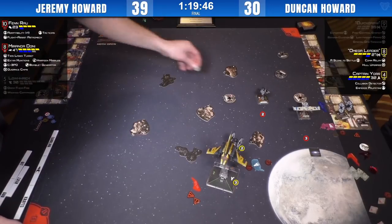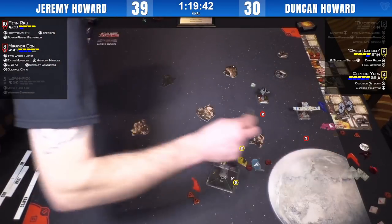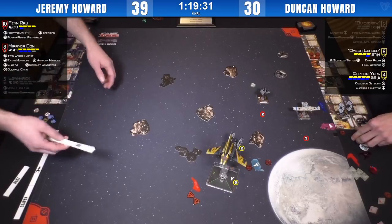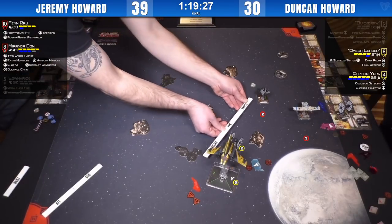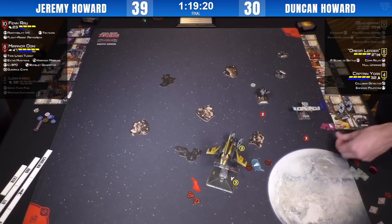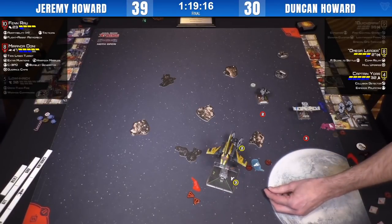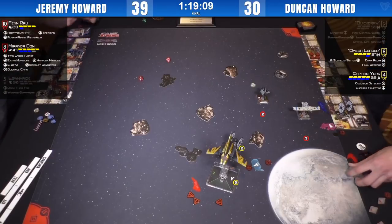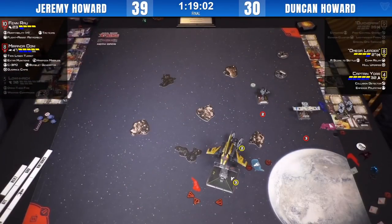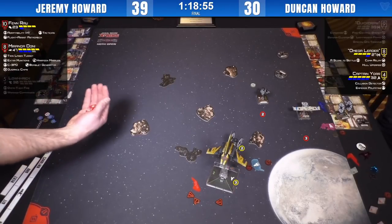Fenrau's doing a one forward — excellent call. Jeremy has C-3PO and regen on Miranda. It's going to be almost impossible for Omega Leader to get through all of that unless he can land a really good crit. Fenrau taking a range two rear arc shot at Omega Leader. He's checking if he's got range to the shuttle as well. He says he's stressing — throws a stress on. Tactician triggering and Yor eating that, Omega Leader dodging it.